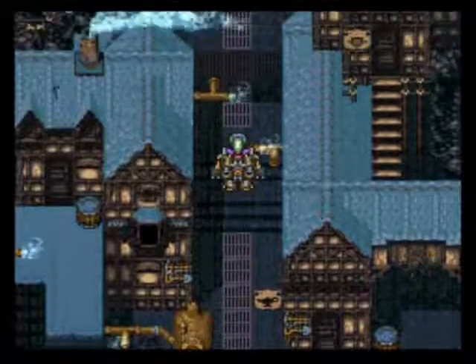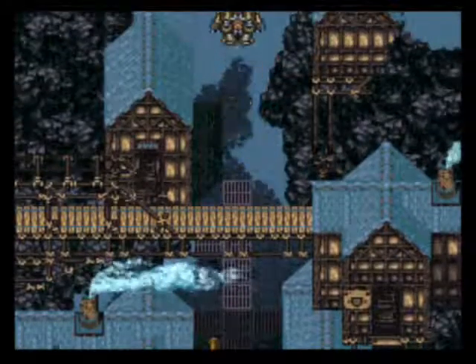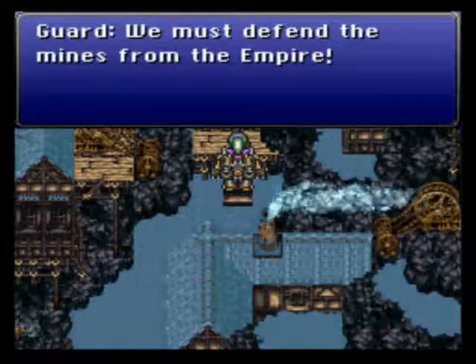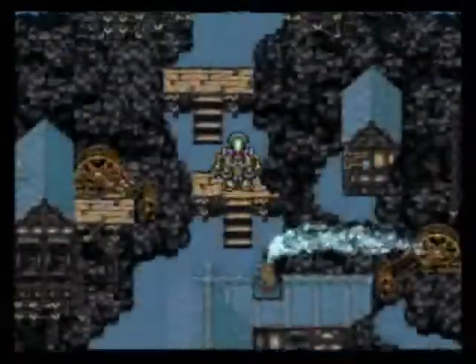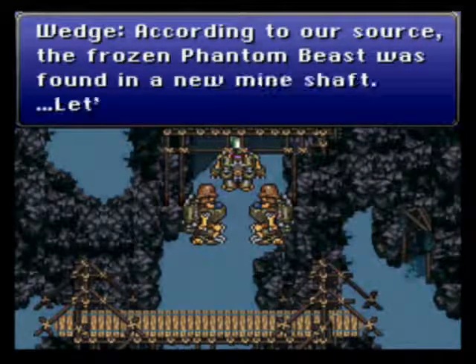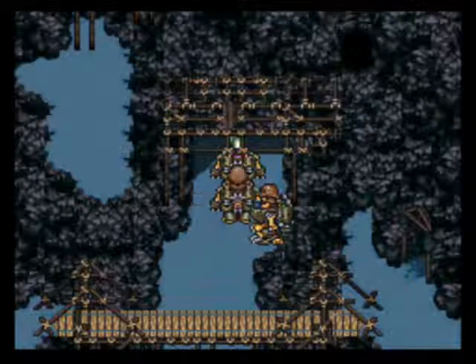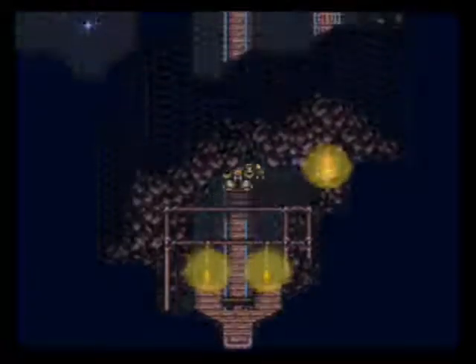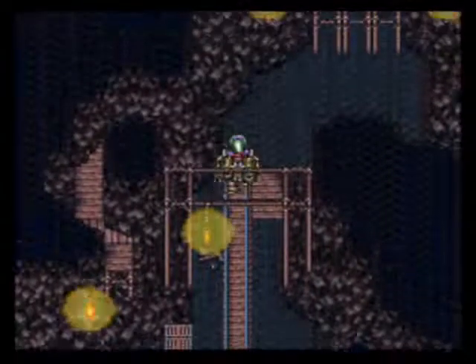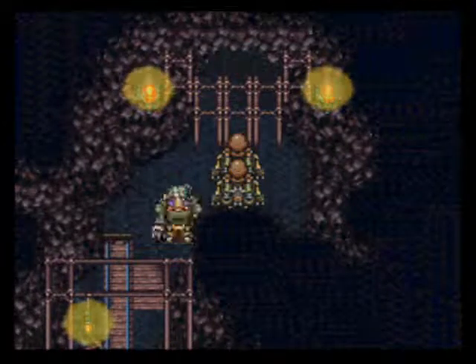Moving right along. We've got them trapped now. Let's keep going. You must defend the mines — with beasts. We're basically unstoppable in this Magitek armor we've got on. They call espers 'phantom beasts' in this version, but I'm gonna call them espers, just for the sake of simplicity. Let's save the game. We stand over this and we can go to save. Save the game. That's it.